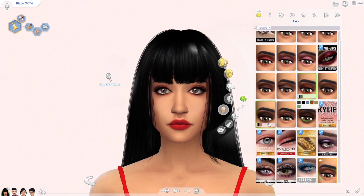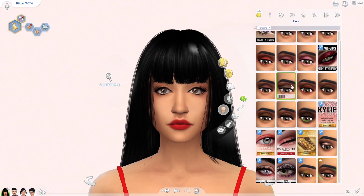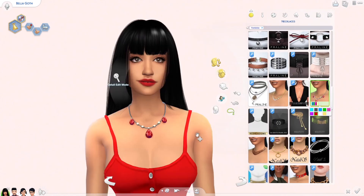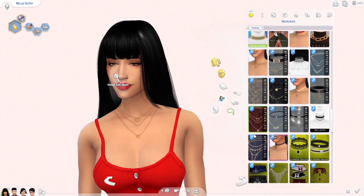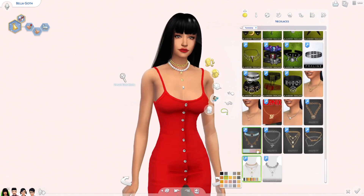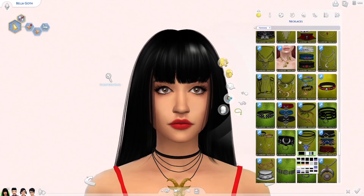I also wanted to give her suitable makeup that matched her outfit. As I said in a previous video, makeup is my weakest area in Create A Sim, so I really wanted to make sure I was updating and modernizing this family. I'm trying to stick to the elements they previously have — Bella has a necklace and the red dress.